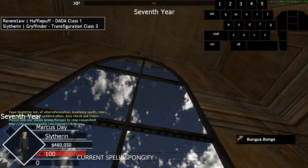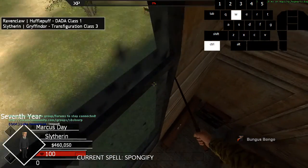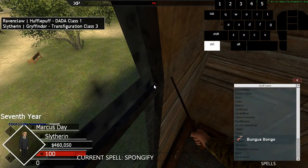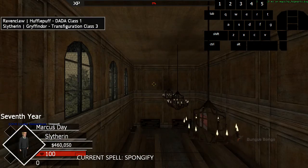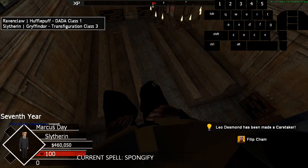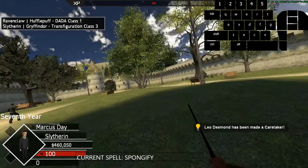Also in class three, if you have Spongify, you can go up to the top window and go into the corner. If you sit right at the edge, you don't need to pull that menu, but if you sit right there and then stand up, you can clip out even through the barrier they have on the outside.